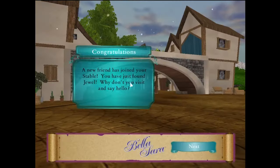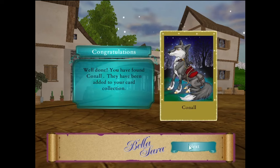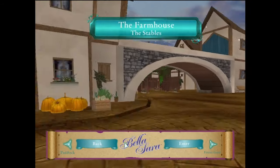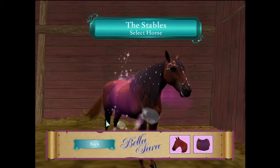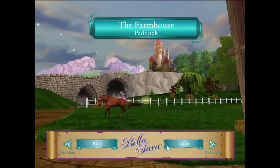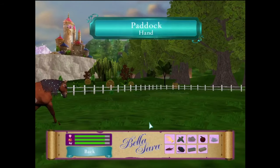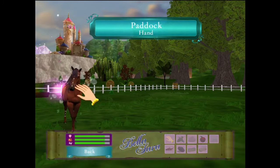A new friend has joined your stable — you have just found Jewel! Ooh, rain. That is a weird horse. Jewel! Oh, look at her! I love her. I love her so much.